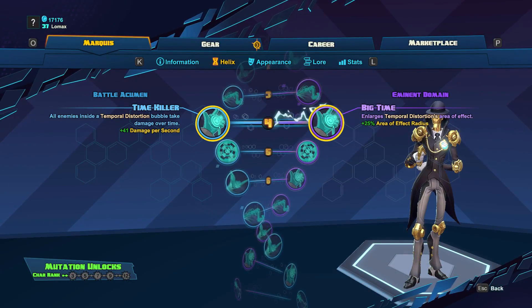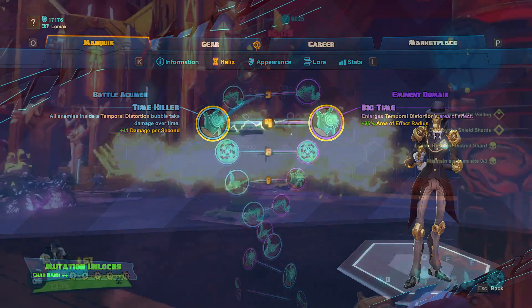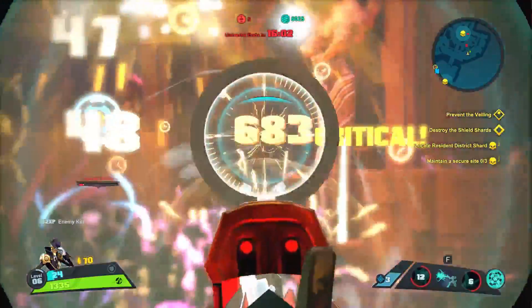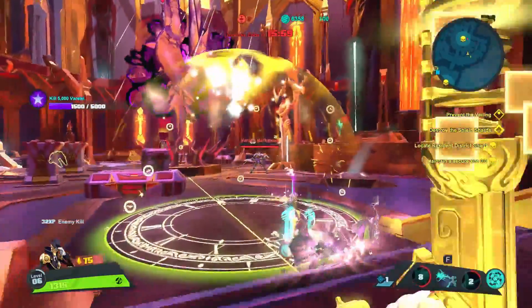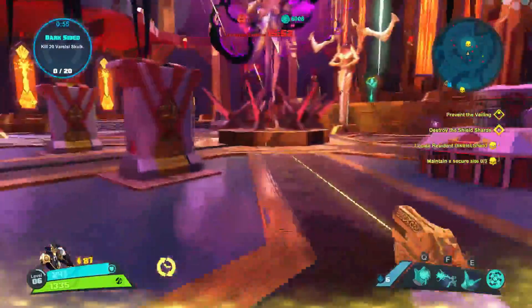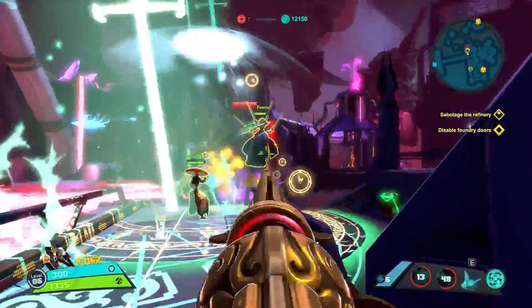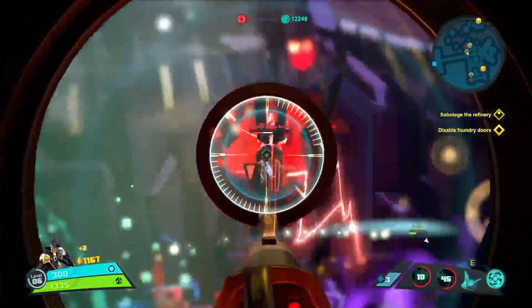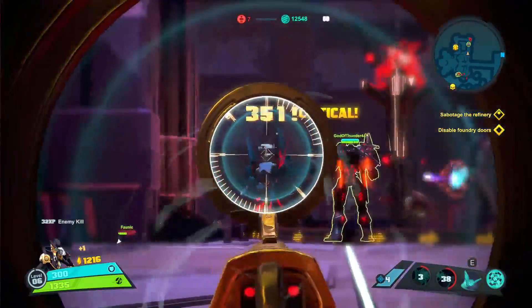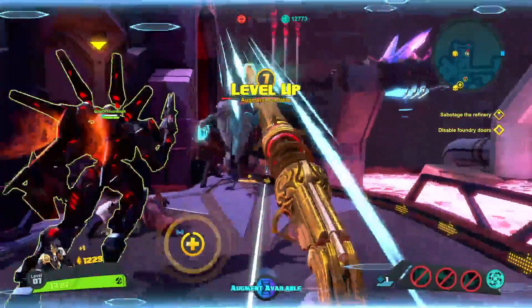At level 4, we're going to get two skills that buff Temporal Distortion: Time Killer and Big Time. Time Killer is going to add a damage over time effect to Temporal Distortion. This is a great skill in both PvE and PvP, as you get an AoE damaging ability out of the skill — not to mention enemies in the bubble are slowed, so they will take more damage as they try to escape. Big Time will increase Temporal Distortion's area of effect, but it is a bit unnecessary because the area of effect is already pretty large, and you're giving up damage. Ultimately your build comes down to you and your gun, but you never know when that one tick of damage from Temporal Distortion could land you a kill or save your life.